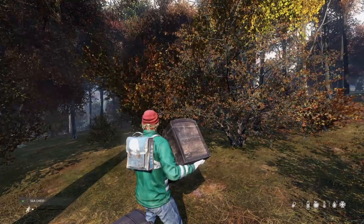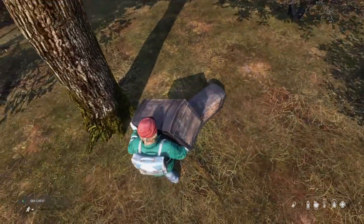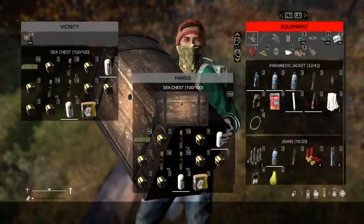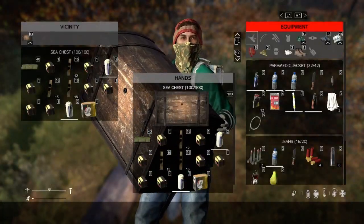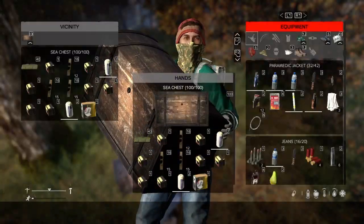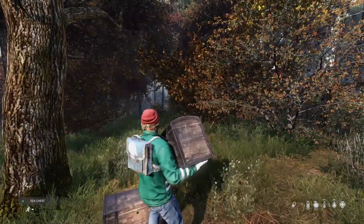So now we're spawning in, and as you can see — there it is. The other chest. So they're both duped. Simple as that, easy as that. Now I've got plenty of material to crack on with a new base in this remote location.